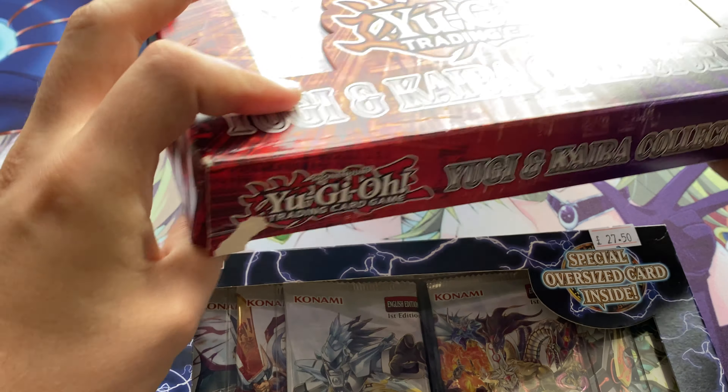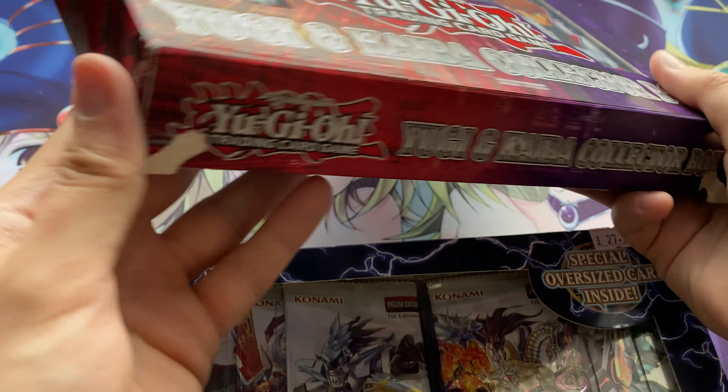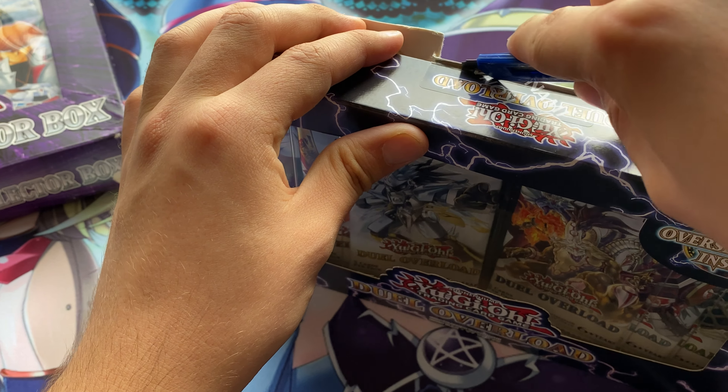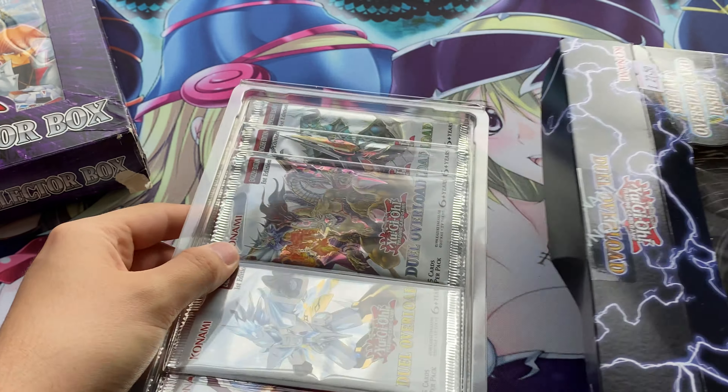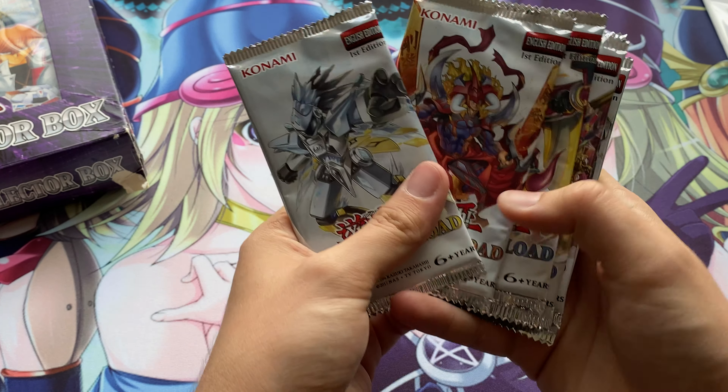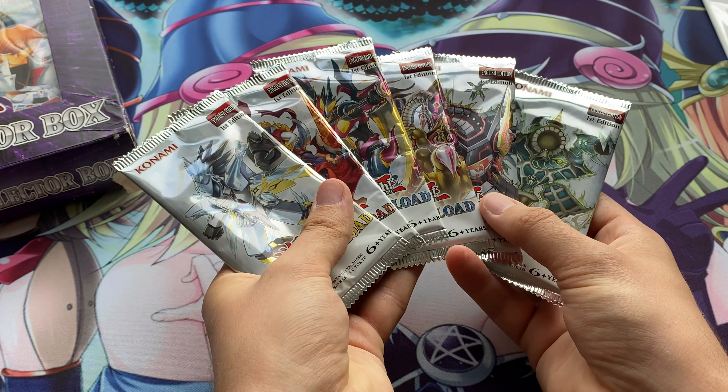You can see a little bit of damage to the box but all the packs inside should be absolutely fine. Let's make a start on the Duel Overload box — there's a big card at the back. Oh nice, Blue Eyes White Dragon! That's pretty cool. You get six packs in here, all first edition, with really nice artwork on the front.